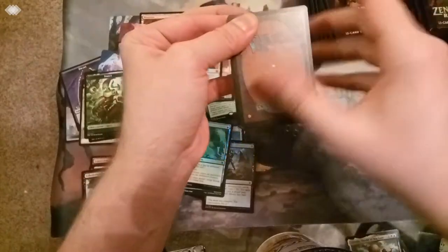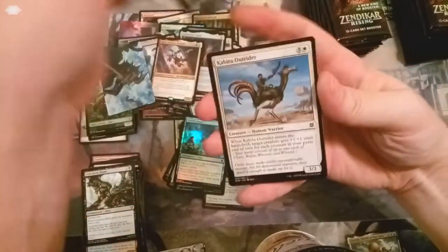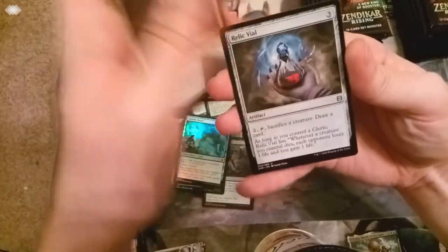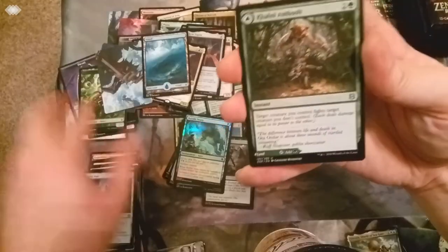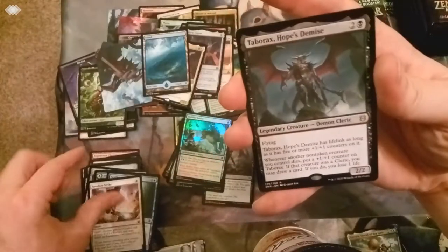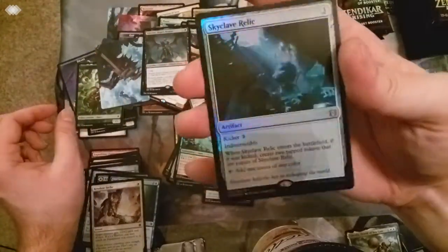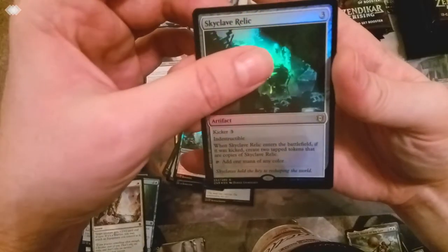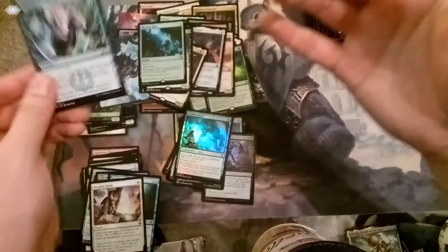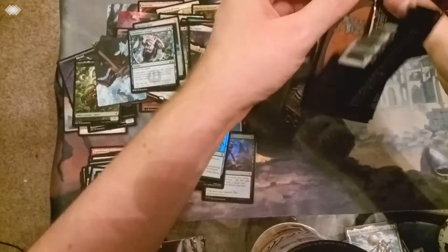We got another card from the list. We got this little demon-y guy. Cool Whirlpool Island. And some commons. Got a flip card. A couple more commons slash uncommons. And the rare - Tabarrax, Hope's Demise. Foil - Skyclave Relic, sees play in 88. Nice little foil rare there. And the card from the list is Chemistry's Insight from Guilds of Ravnica - not the best card from the list. But we got another card from the list in this pack.